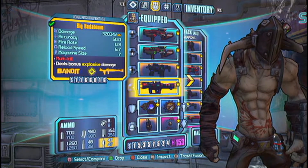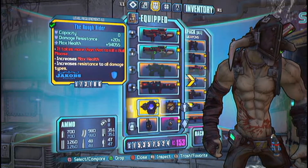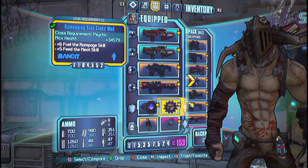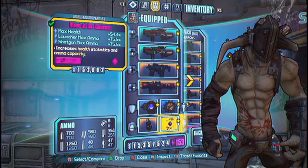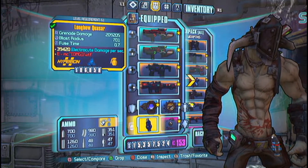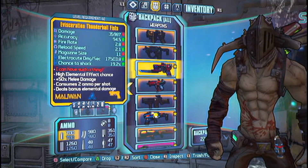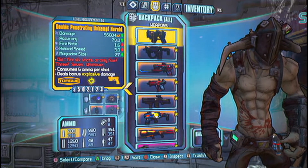The weapons I use are the Practicable Butcher, the x5 variant in Fire and Caustic respectively, depending on whatever you're fighting — robots or flesh mobs like bandits. I use the Slaga to slag the enemies, obviously. And the Big Bada Boom is the Rocket Launcher of choice. I either use the Rocket Launcher or the Unkempt Herald in that spot — either way it works good, but I really like the Bada Boom.